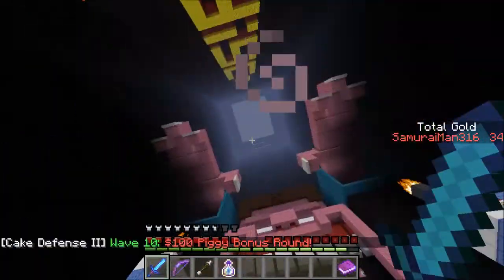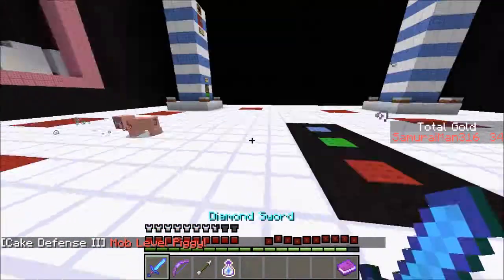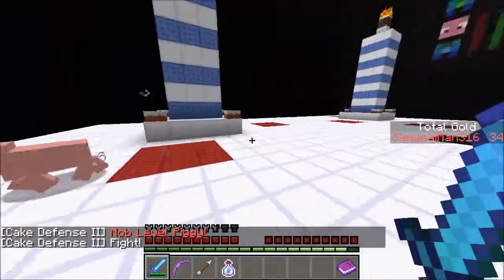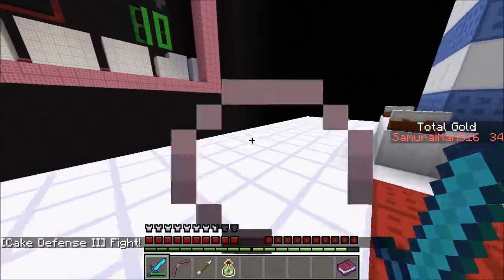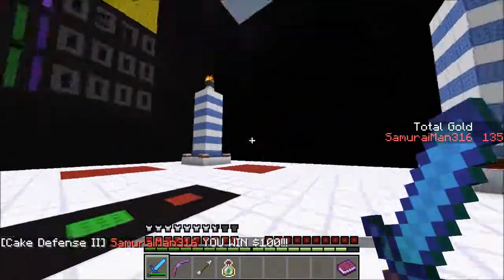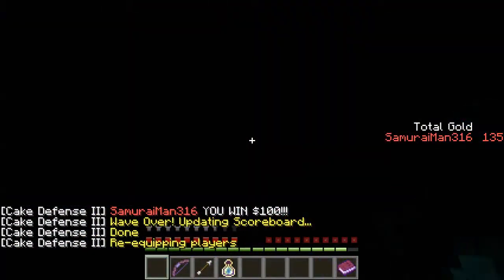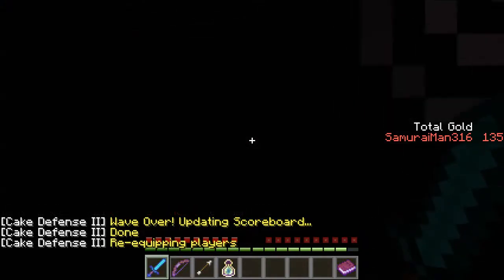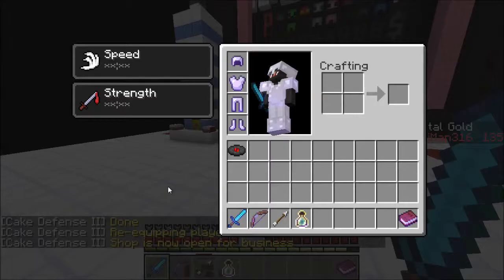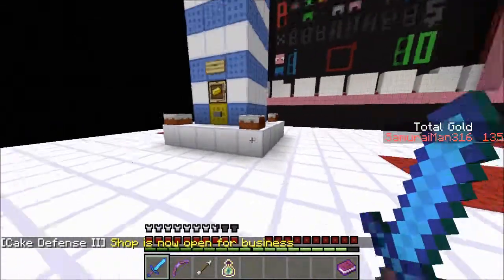100 dollar piggy bonus round, wave 10! I guess this is a wave designed to catch up people that are behind. Look how fast this pig runs around. As long as he dies I get the gold anyway. I won 100 dollars, woohoo! And the double gold does not double it — just so you know, guys — that would be a little bit overpowered. Alright, agility level 3, power 3.